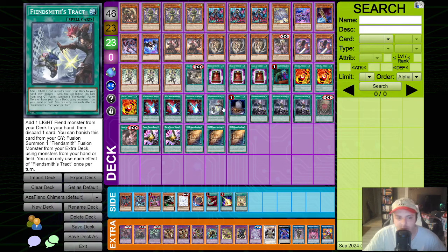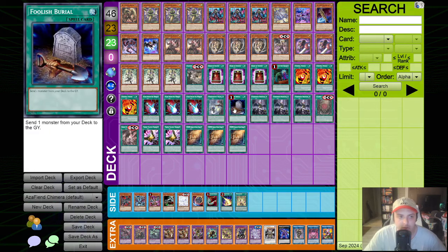Fiendsmith Tract - again, it's just a one-of. We use it to do Fiendsmith stuff. Foolish Burial is pretty nuts - by itself it's Fiendsmith combo. It can get us to turbo out Caesar if we can't get to the Azamina cards. It can also dump the Diabolica to apply more effects, or get a missing piece from the Chimera endboard like Codal or Mirror Sword Knight into the graveyard. It can dump Berfomet so we can revive it off Muckraker. Foolish has a lot of application in this deck.